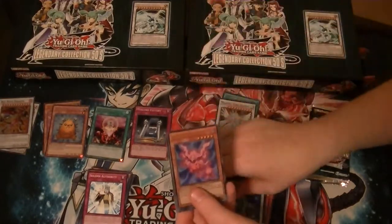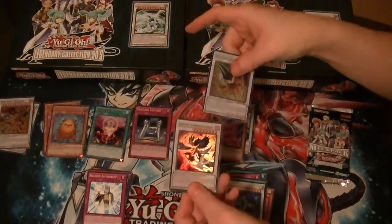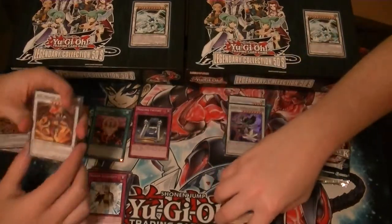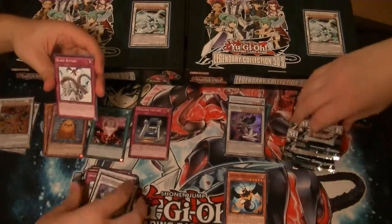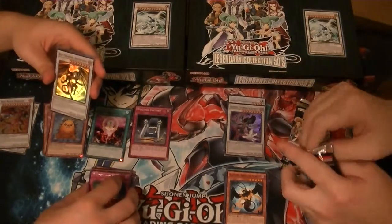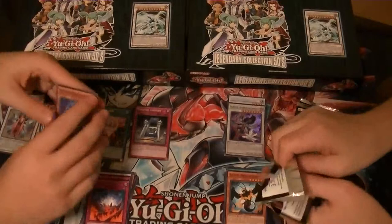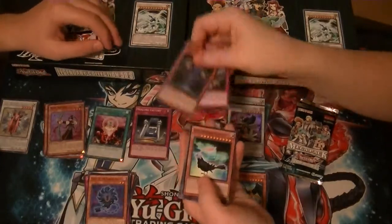I got a Rare Splendid Rose, Ultra Zwarthoff of the Nordic Alfar, Secret Armory Arm, and Super Blackwing Silverwing the Ascendant. Last three cards are Blackwings. I like this box. Red Dragon Archfiend is a common. Moon Dragon. Rare Earthbound Wave. Red Dragon Archfiend - so you got the common and the holo, which is pretty cool. A Secret TG Wonder Magician and a Rose Archer. I like this box.